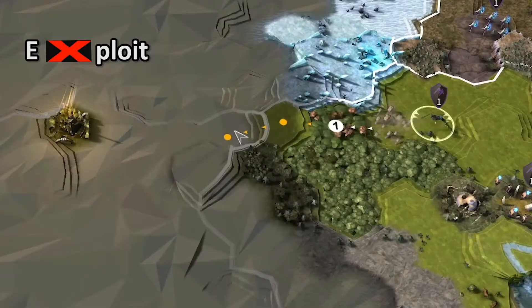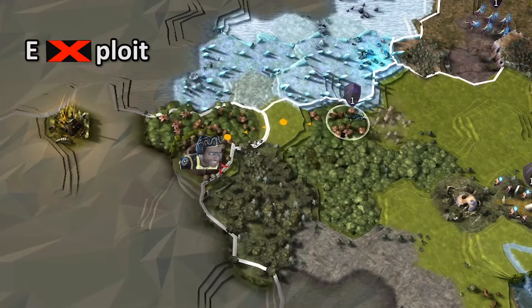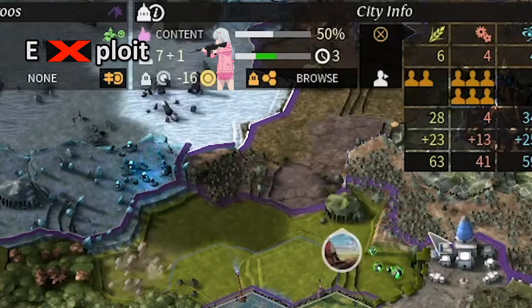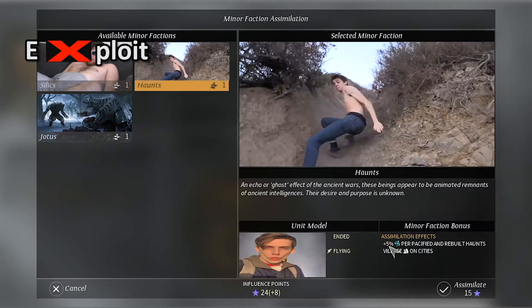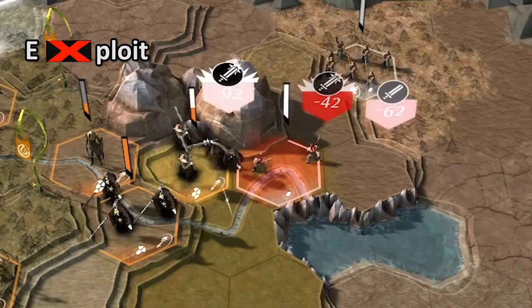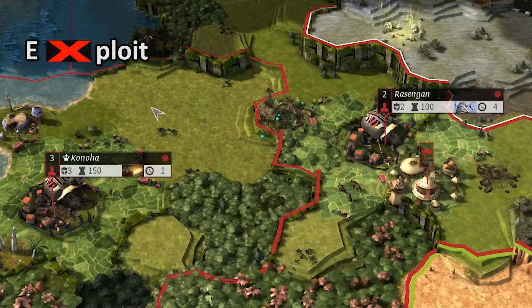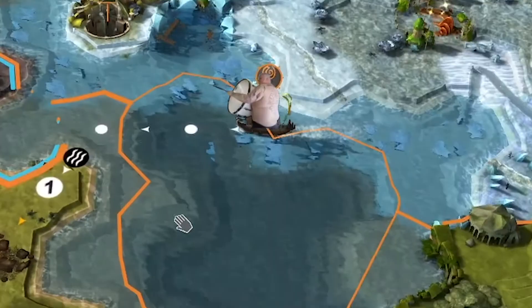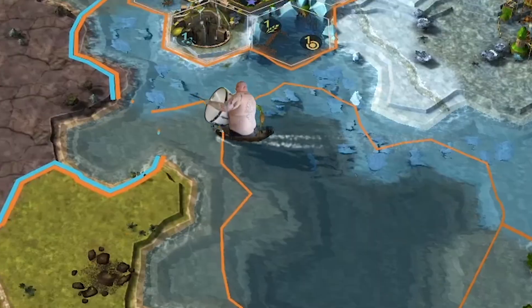Every region has a village in it, so either complete their quests, bribe them, or negotiate to gain them as workers. Spend influence to assimilate them into your faction. You will work and die for the hidden leaf village. Finally, exterminate — the optimal way to play, much like the English pioneers.